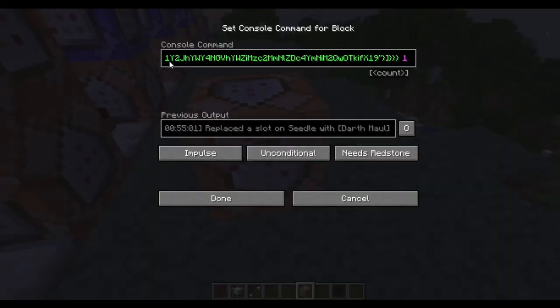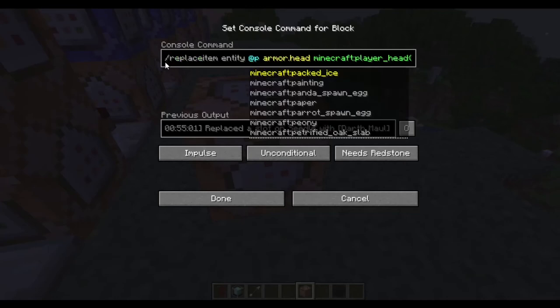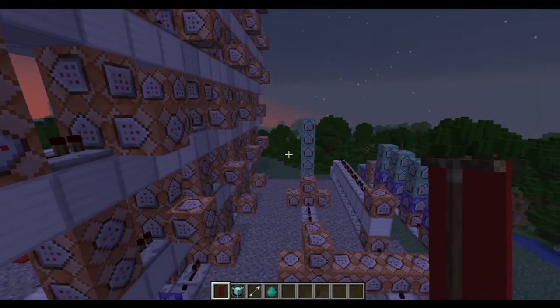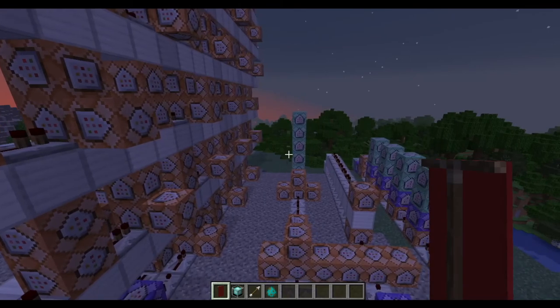Here's the command I use for the Darth Maul head. I know it looks like a lot, but you can actually go to a website, copy the command from the website and paste it right into your world. I actually have a link to that website in the description — they have tons of heads, I think it's over a thousand different skins you can choose from. So that's about it. I didn't go into huge detail about all of the commands — I just wanted to show the general idea of how I made it. But now let's see what we can really do with this.